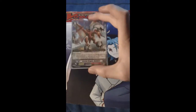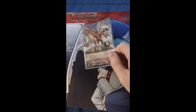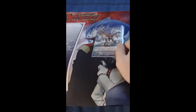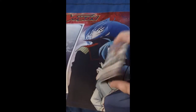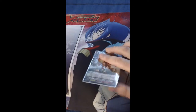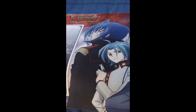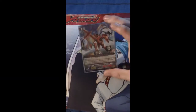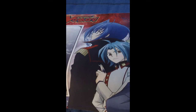This guy's ability is, when he goes to the drop zone, give two of your Tachekazai units 3000 power. So you can give the Vanguard 3000 power and a Rearguard 3000 power. Some of the cards in this deck can make multiple attacks per turn, so you can give these multiple attackers the power boost and they can attack twice with the power boost, which is nice. Next, we move to the G cards, which I'm still not quite familiar with.